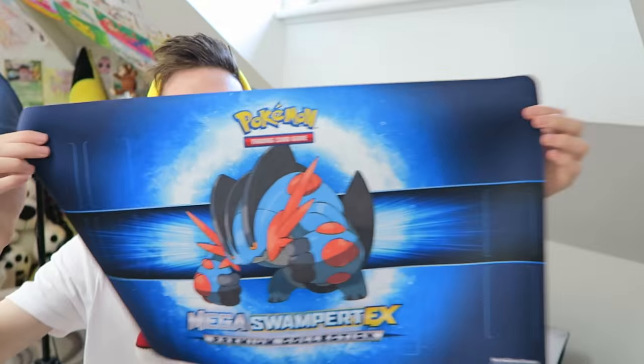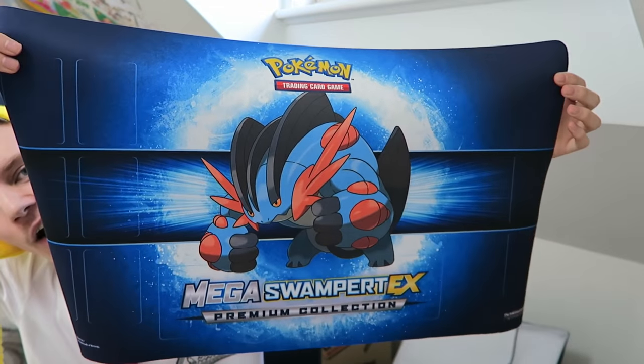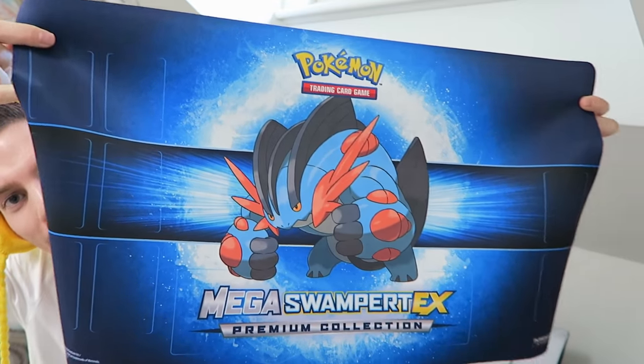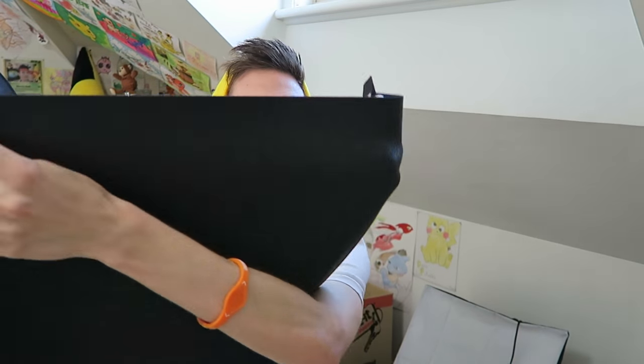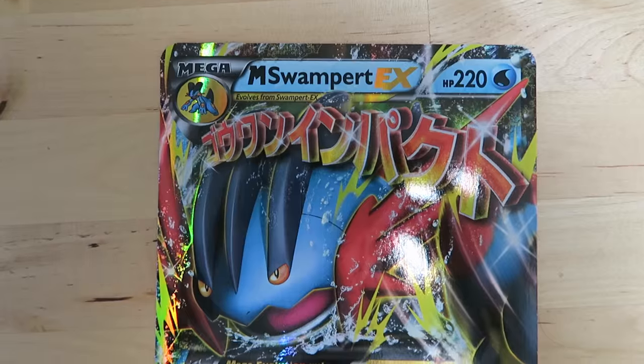Oh my god, I'm in love — this may be the best Pokémon product they've ever released. Look at that Mega Swampert playmat! It's in really good quality — like a sort of plasticky leather. Amazing. So you get that in the box.